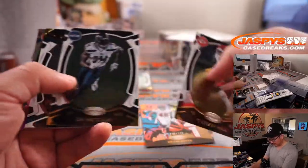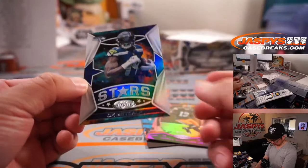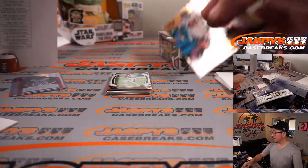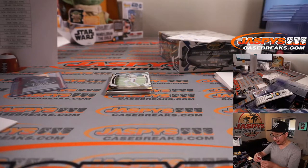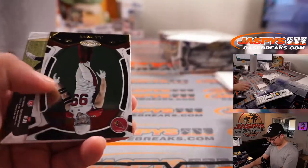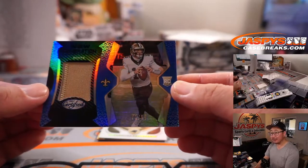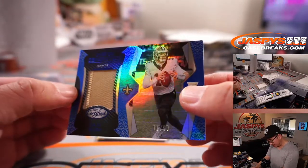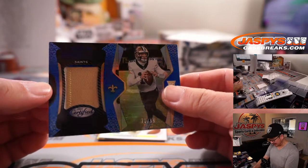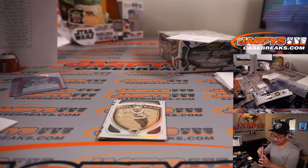Devin White to 249. Odell Beckham Jr. to 199. Ian Book — Katie, are we giving this two colors? There's the Saints gold, and a little bit of white peeking out on the left side. Yeah, you can see the little white peeking there — we'll give it two colors. 71 out of 99, two color patch, Ian Book. Last spot mojo strikes again.